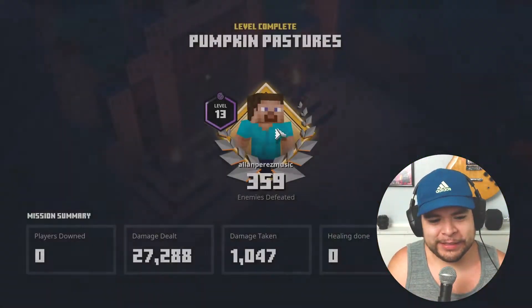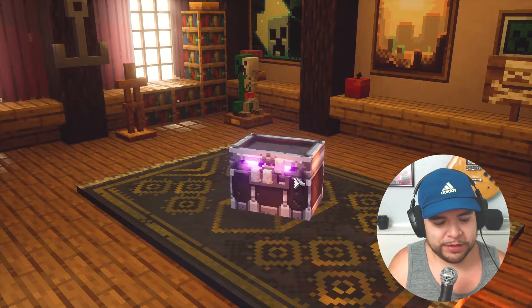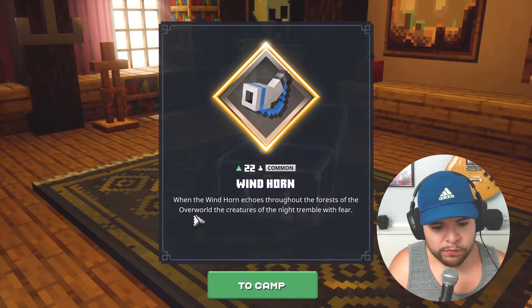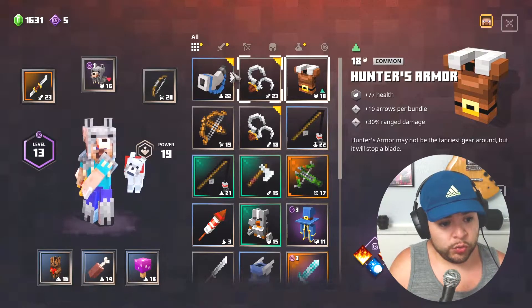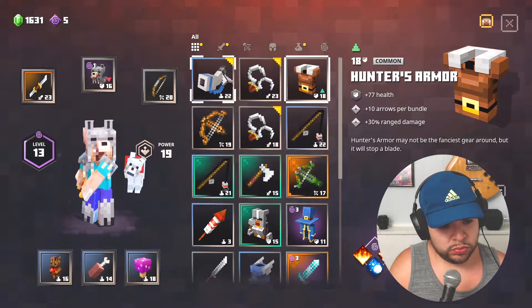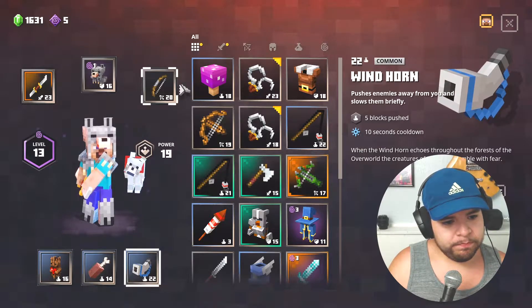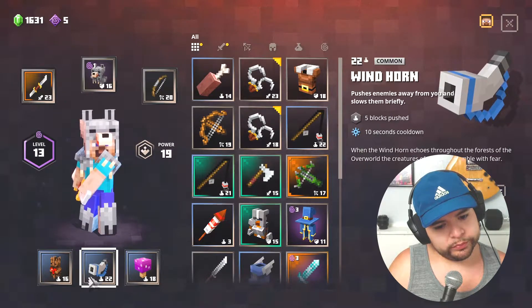I really need some friends to play this game with, because this is getting pretty tough on some of these levels. Wind Horn — when the wind horn echoes through the forests of the overworld, the creatures of the night tremble with fear. So do they just run away? Is it good? Power 22. Do I get rid of my dog for that? That would be a sad reason to get rid of my dog.